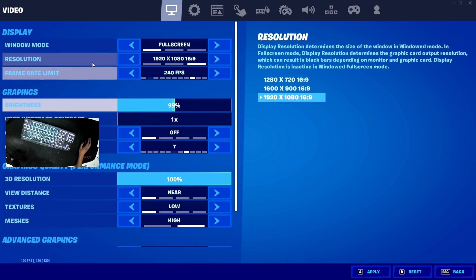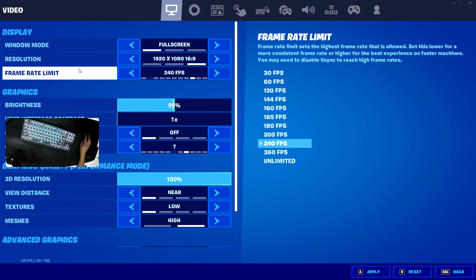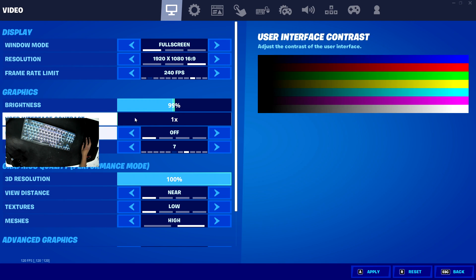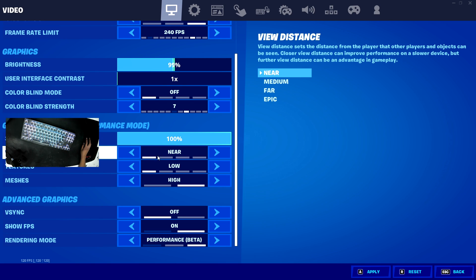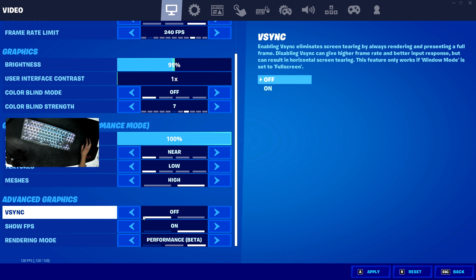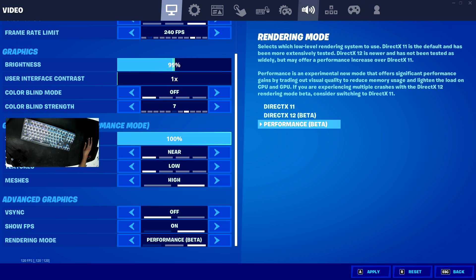For the video tab, for window mode, you need full screen to get the least input delay and the most FPS. Resolution is native 1920x1080. For frame rate limit, you should set it to match your monitor's Hz. Brightness I have at 100%, colorblind off. Render resolution all the way up. View distance near, textures low, meshes high. V-Sync off, show FPS on, and performance mode. If you've never tried performance mode, I really recommend it — it makes your game feel better than DirectX 11. If you enjoyed, please like and subscribe.